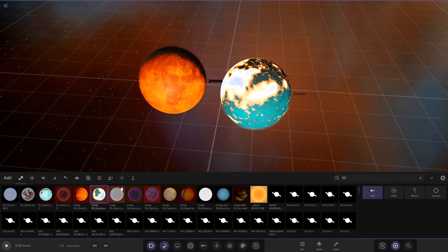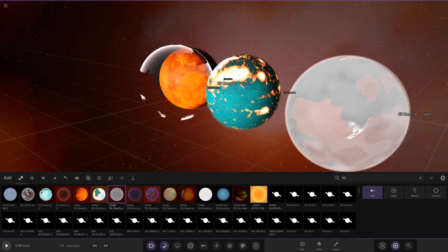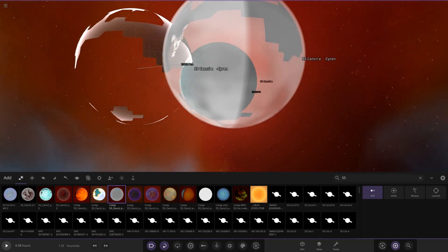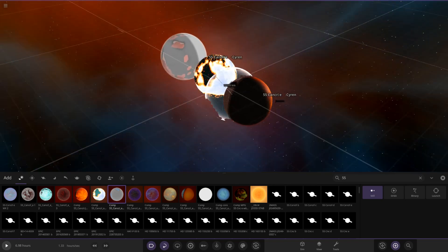Next up we've got Siren's 55 Cancri e — whoa, what is going on here? Something seems kind of broken, but either way it looks flipping awesome. I think something must have broke with it.